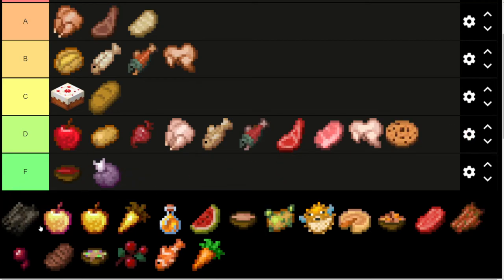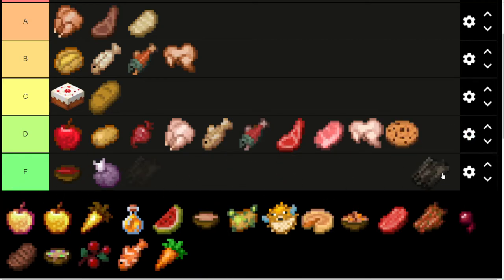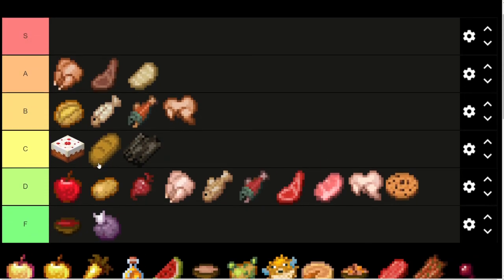Cookies, D tier. Same thing with dried kelp, D tier. The only thing dried kelp has going for it is how easy it is to get — you can very easily set up a dried kelp farm and have an endless supply of this stuff. So maybe C tier on that, just because it's so easy to get. Cookies, you've got to put kind of a lot into it just to get the cookie, and it's not that great.